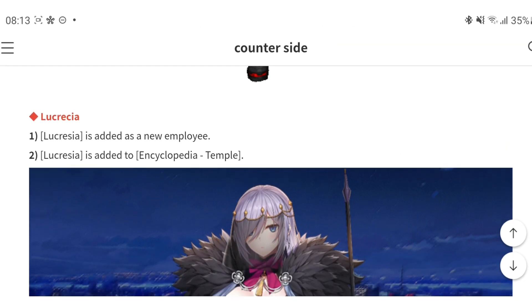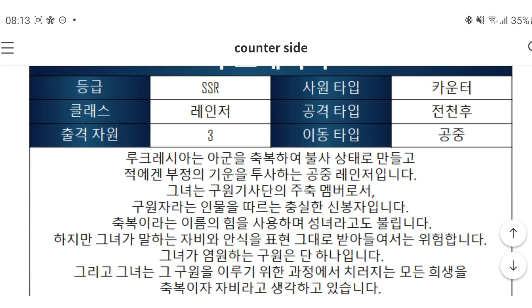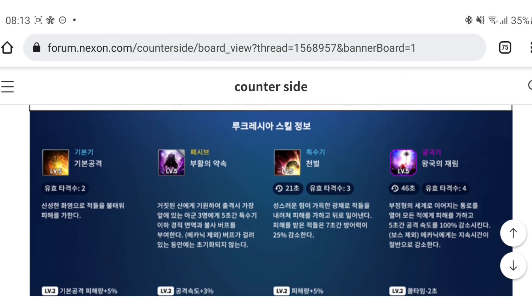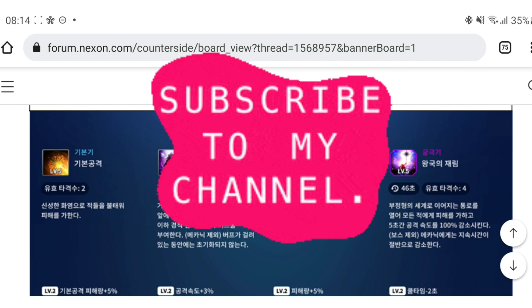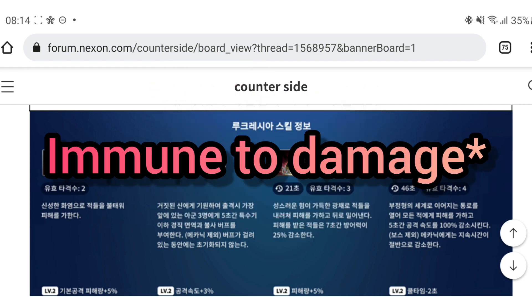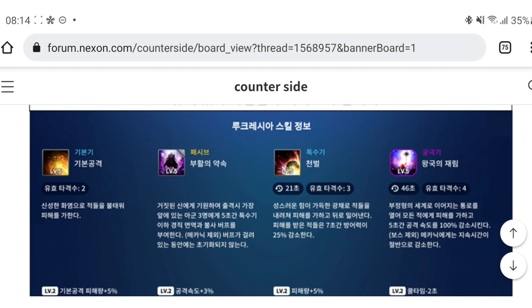Moving on to the next character — this is a new waifu. I didn't even see any animation for this character yet. Let's take a look at the skills for this brand new unit. Basic attack inflicts AoE damage to targets in front with holy fire. Passive: when deployed, grants three allies in front hit-start immunity for special skills and lower, plus immunity to death for five seconds, excluding mech characters.